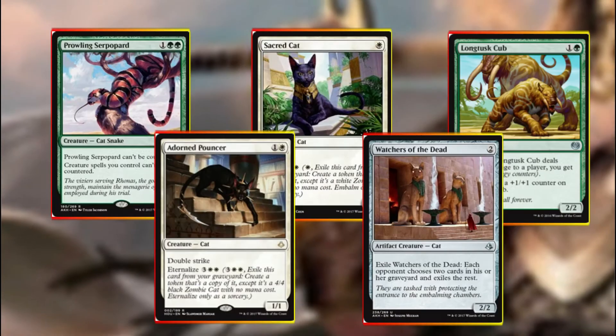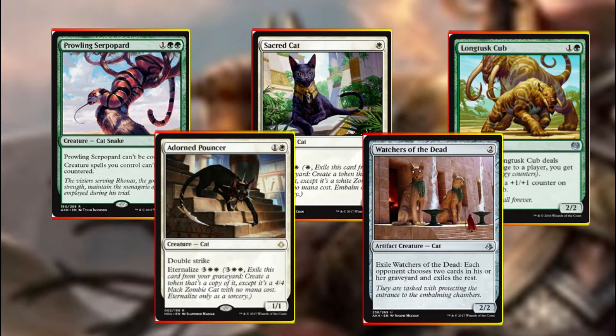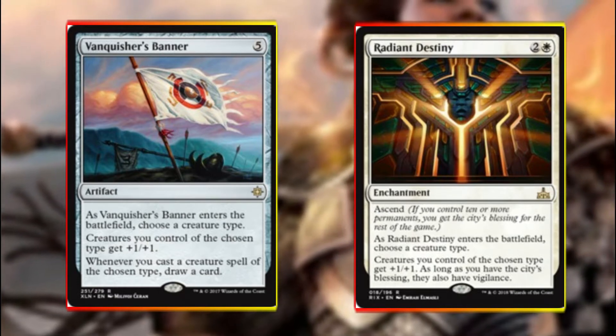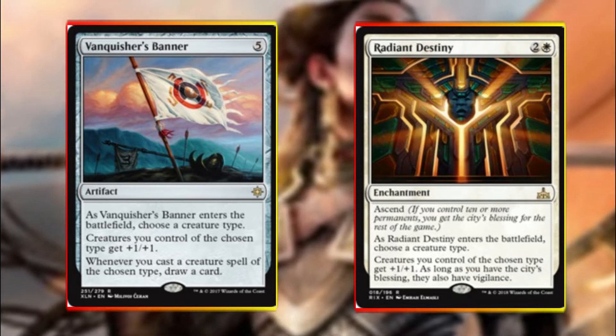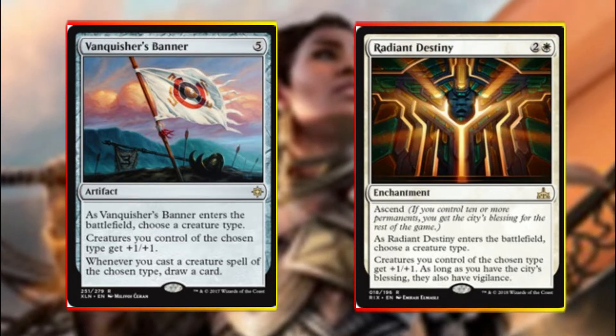We're also running Prowling Serpopard, Sacred Cat, Longtusk Cub, Dawn Pouncer, and Watchers of the Dead as other cat support. To boost the cats we're also using Vanquisher's Banner and Radiant Destiny. Banner is giving us an anthem effect and card draw for every time we cast a creature spell of the chosen type. Destiny is giving us the same anthem effect but also vigilance if we manage to achieve the city's blessing, which you can imagine is pretty easy in this deck.